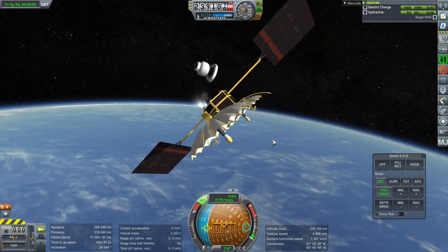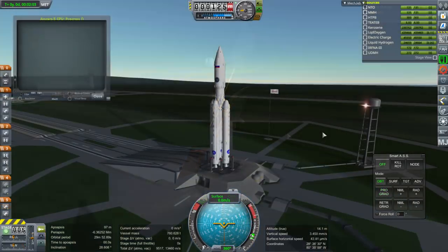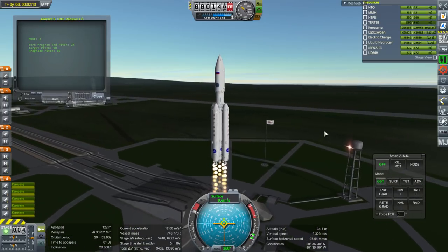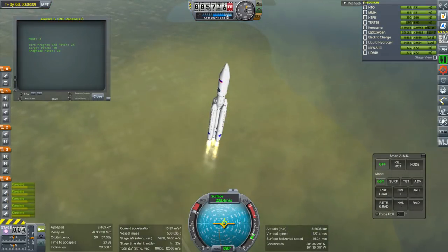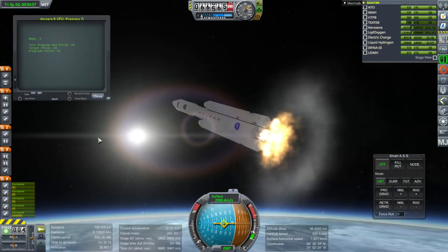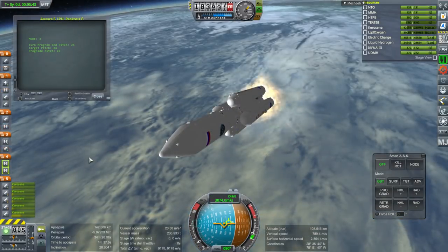Some mods will not be working properly if you go from 1.1.3 to 1.3.1. But so far so good with the Angara-1. This is the Angara-5 from Deku, and this too seems to lift off fine. I throttled down the core engine to ensure that it would last longer. That's not how I would implement it exactly nowadays — this is an older launch script and I would probably do it a little bit differently.